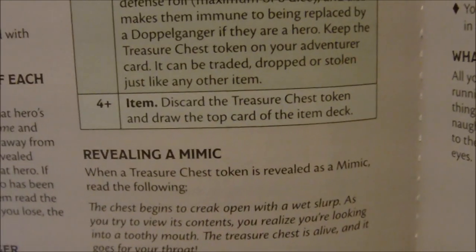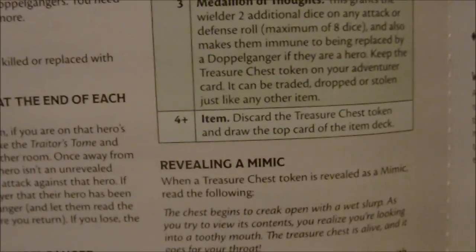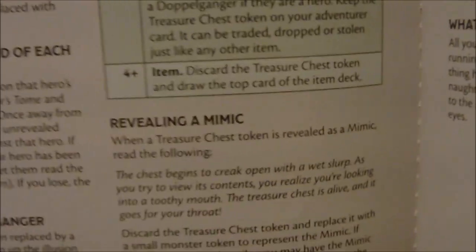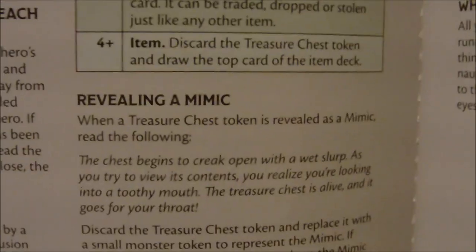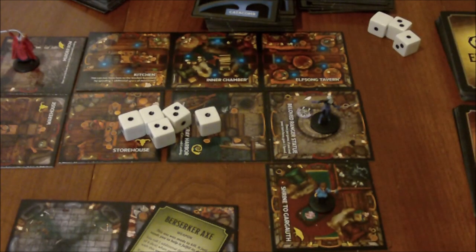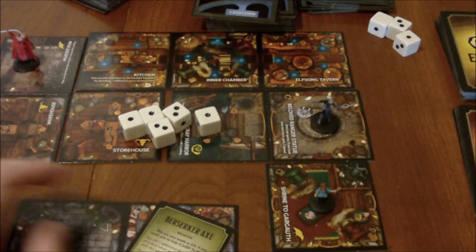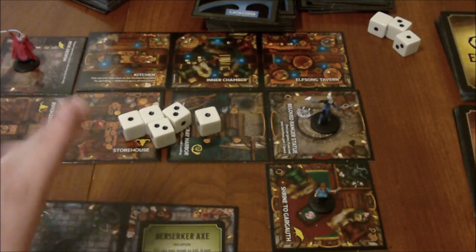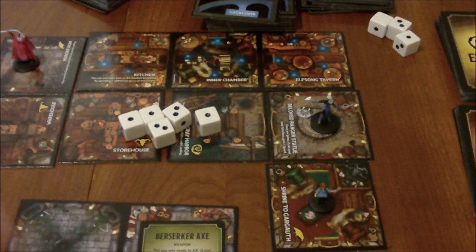Keep the treasure chest token on your character card — it can be traded, dropped, or stolen. I actually had the Medallion of Thoughts and completely forgot about the fact that it made me immune to being turned into a Doppelganger. So we screwed that up when I was playing and ended up actually turning into one, even though I shouldn't have. But it was still a lot of fun anyway. On a four plus, you get to draw an item card. Basically the scenario is: heroes want to kill the Doppelgangers, and if you're the Doppelganger, you want to kill the heroes or have them replaced. That's just one example of the 50 scenarios.